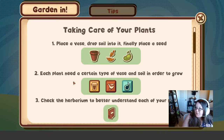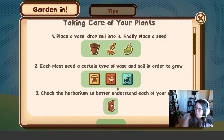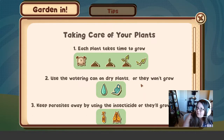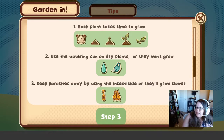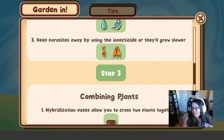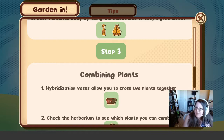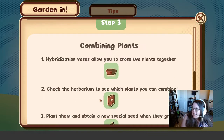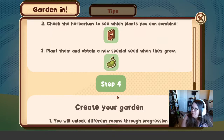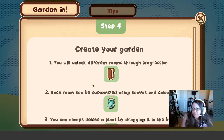Each plant needs a certain type of vase and soil in order to grow. Check the herbarium to better understand each of your plants. Each plant takes time to grow. Use the watering can on dry plants or they won't grow. Keep parasites away by using insecticide or they will grow slower — so this is not an organic gardening game. Hybridization vases allow you to cross two plants together. Check the herbarium to see which plants you can combine. Plant them and obtain a new special seed when they grow. You'll unlock different rooms throughout progression — that explains the little lock symbols.